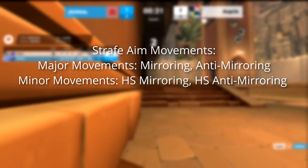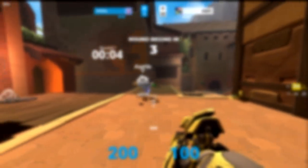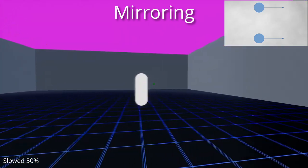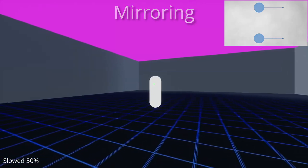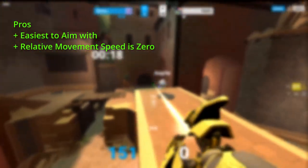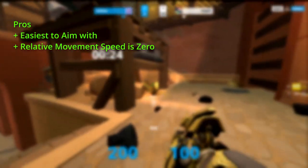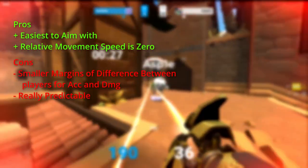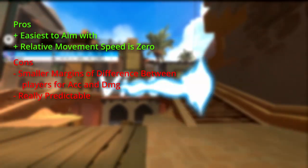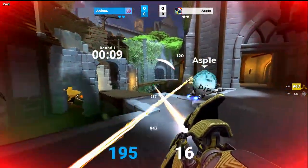The two major movements only use the two horizontal movement directions out of the eight total. The first form is mirroring, where you match the movement so that when your opponent goes left on your screen you move left, and the same goes when they go right. This is the easiest technique to aim with, and your enemy's movement speed relative to you is mostly staying in the same place on screen, so only minor mouse movements are needed to stay on target. However, this leads to smaller margins of difference in accuracy and damage compared to the other strafe forms, so it's a good technique to use if your enemy is not really shooting back or they're in a position to miss a lot of their shots.